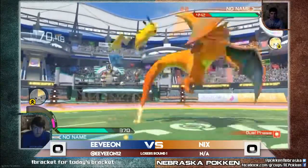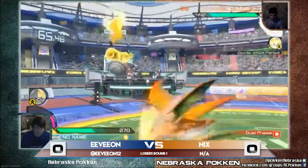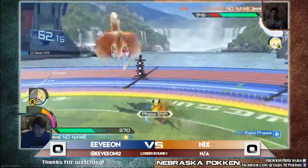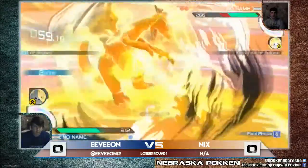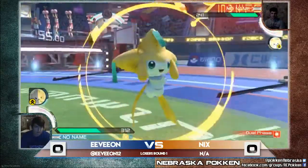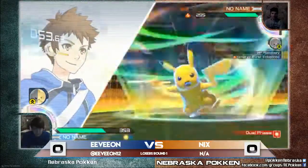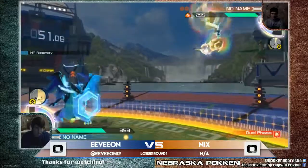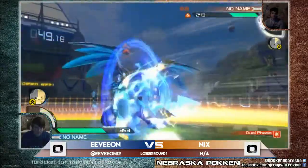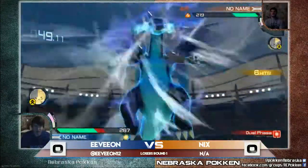Here comes a nice combo from Evion, getting a nice chunk of health. There's a nice counter there. Evion barely missing the slam. That Nuzzle coming in — a Nuzzle win — and it's a nice Thunder right there. Here comes Jirachi into the burst. Mega Charizard is going to be boosted with a Jirachi boost — one of the most dangerous burst attacks in the game. Vikash's burst is shielded, with a jump back. Charizard's burst is going to connect.